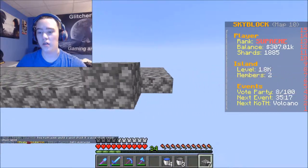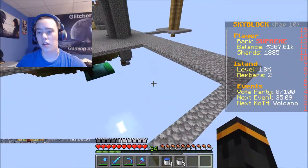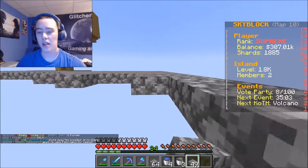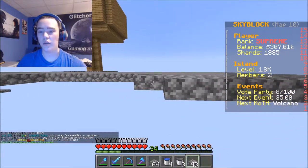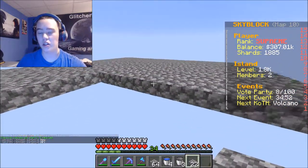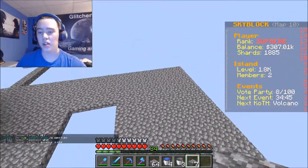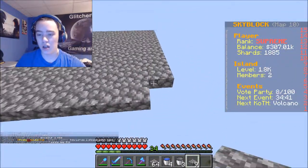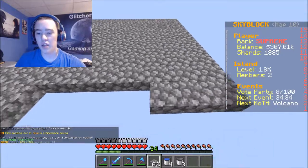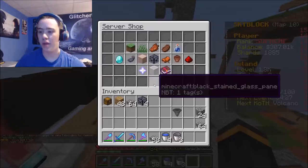We'll make our little area — it doesn't have to be too big. I'm still not sure how hoppers work, it kind of kills me. Some people just put a hopper down and magically the hopper is able to collect everything. I don't know if there's some plugin that the server uses. We can use glass like how the cool guys do.